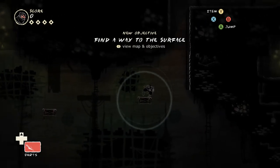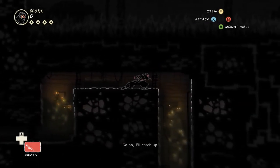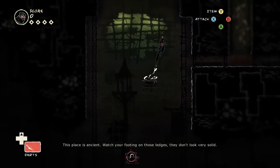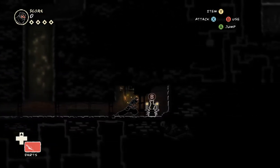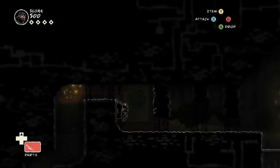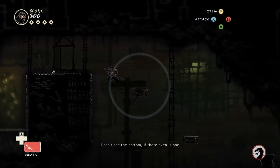Hey everyone, how's it going? Welcome back to Let's Play Mark of the Ninja. Today we're going to be playing more in-depth with some of the catacomb mechanics they introduced us to last time, like the dilapidated grapple points and those noisy rickety wooden walkways that crumble under your feet.